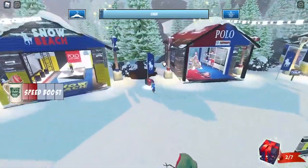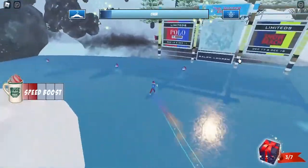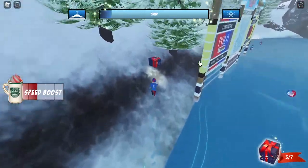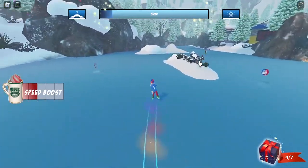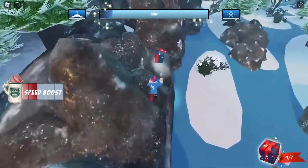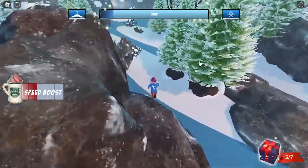The third present is right here next to the cocoa shop. The fourth present is next to a sign. The fifth present is up here — let's jump over and grab it. Now we just need the sixth present, and the last present will be under the Christmas tree.